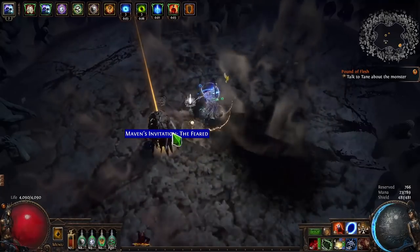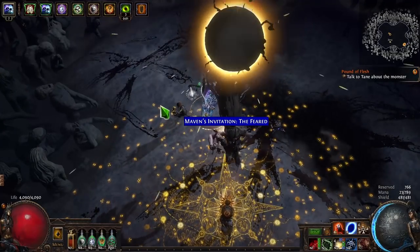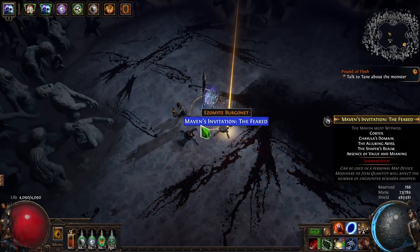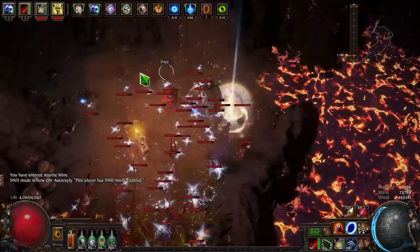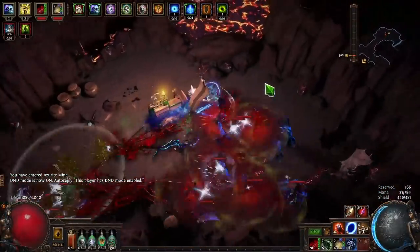You'll have maybe even a little bit more defenses and tankiness than I do currently. One note: you can't use a Curse on Hit Assassin's Mark ring because sadly traps and mines don't trigger Assassin's Mark — although if you're going with the Shield Charge Elusive setup from earlier, then you could use the curse ring and just Shield Charge or Whirling Blades through the boss occasionally.